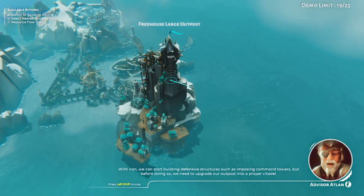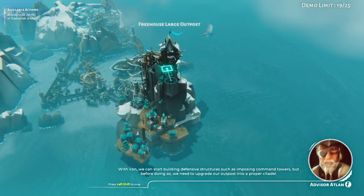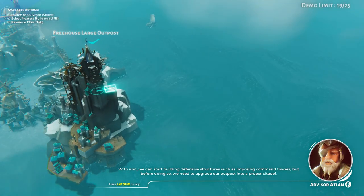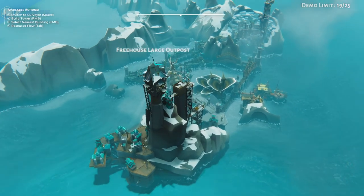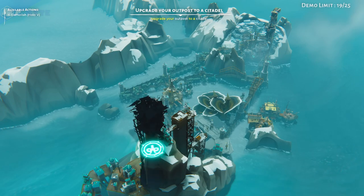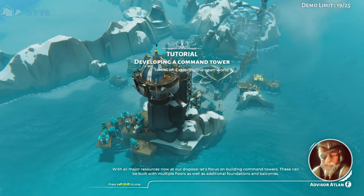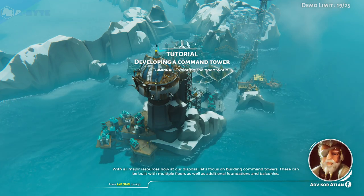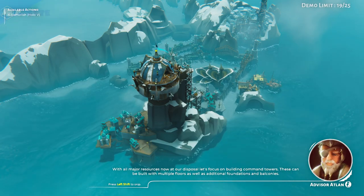With iron, we can start building defensive structures such as imposing Command Towers. But before doing so, we need to upgrade our outpost into our proper citadel. With all major resources now at our disposal, let's focus on building Command Towers. These can be built with multiple floors as well as additional foundations and balconies.